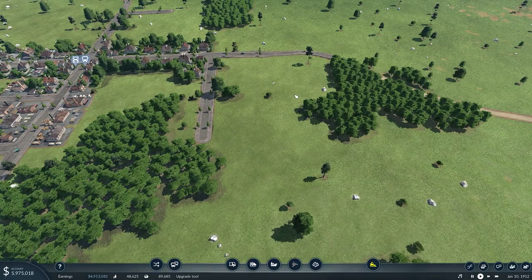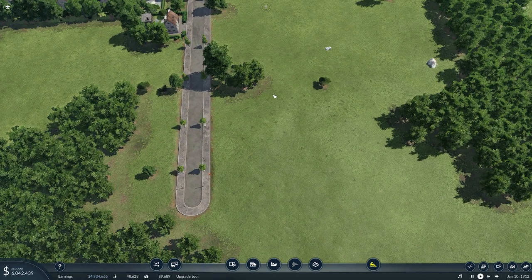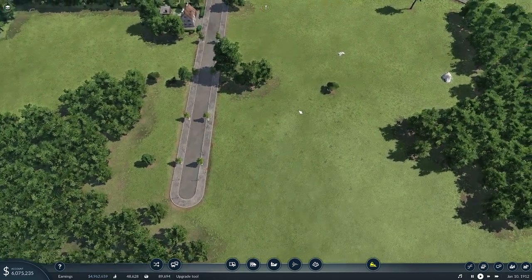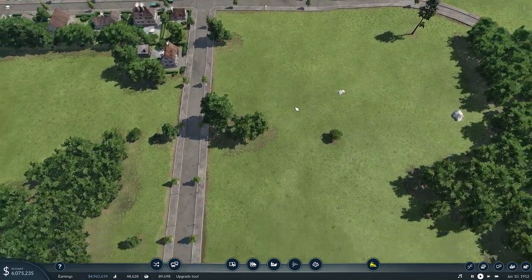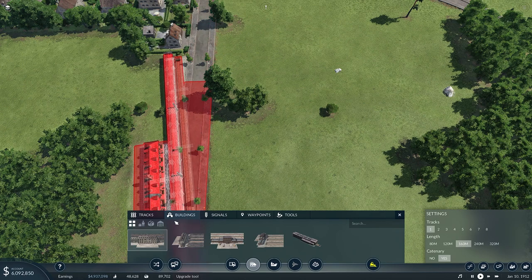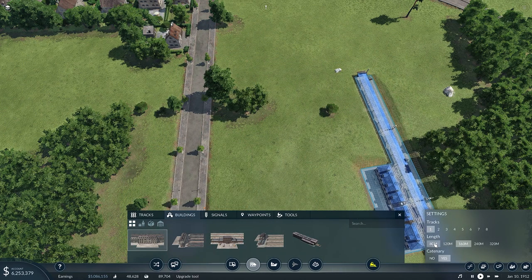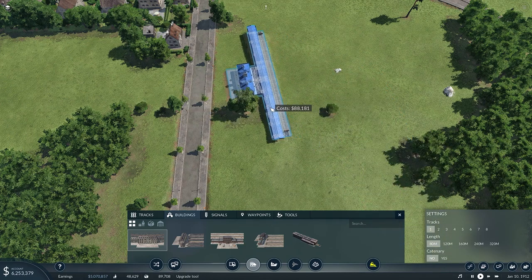The first thing we need to do is get a passenger station in here. I'm going to go with the road that's already here and slap it in right there. Let's grab our buildings — I think we were going 80 meters on this, with the electric stuff.